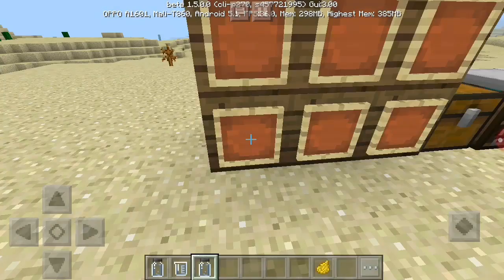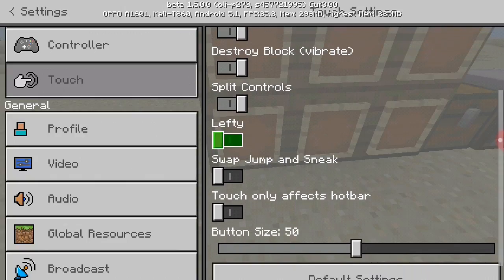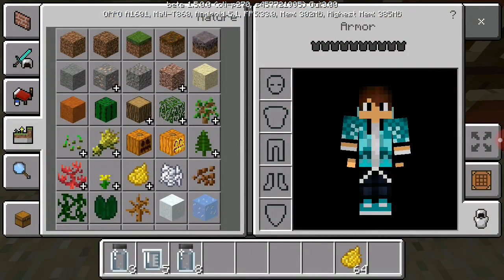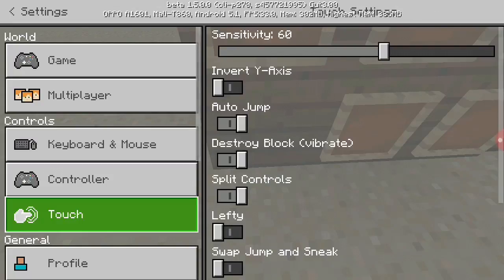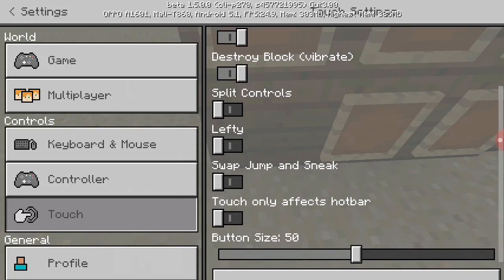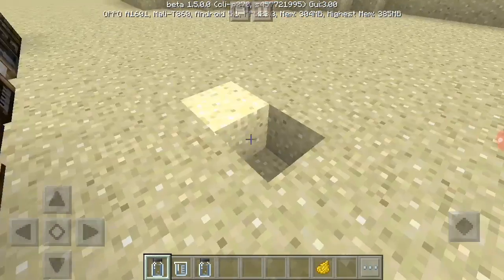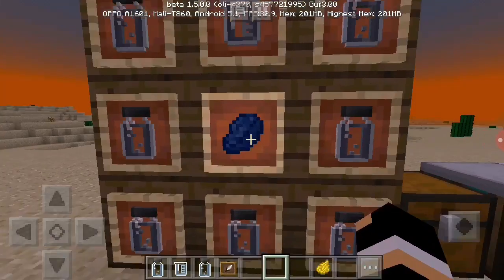I'm having trouble here. Let me try to fix this. I'll be back, just wait. I can break it. Going into settings — video, multiplayer, keyboard, controller, touch — none of those. Default settings — yes. Click controls on — yes. There. Alright, I'm back. It's fixed. You can now see everything.